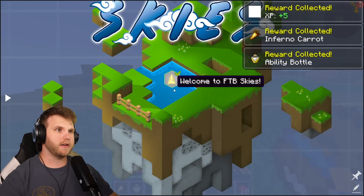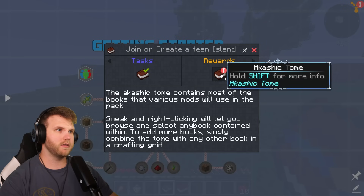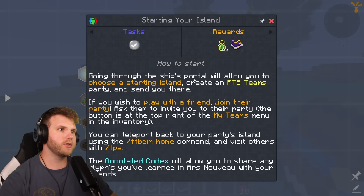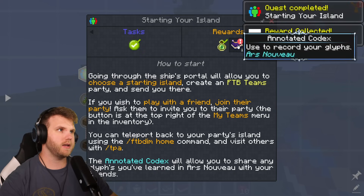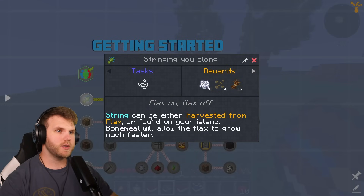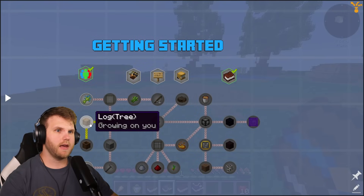We get some XP, an inferno carrot, and an ability bottle. Over here under 'Getting Started' we have joining or creating a team island — I already have an Akashic Tome so I won't need another. Going through the ship's portal will allow you to choose a starting island. If you want to play with a friend, join their party and teleport back via the FTB dim home command or TPA. We also get an annotated codex, and we need to get string — which can be harvested from flax or found on the island.